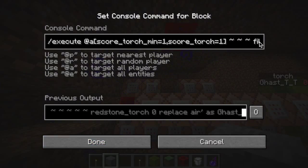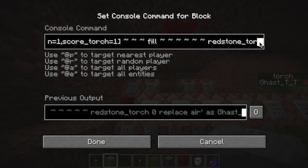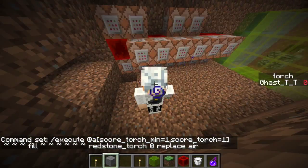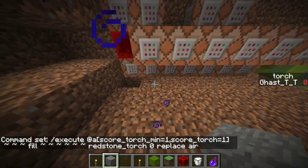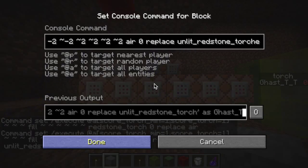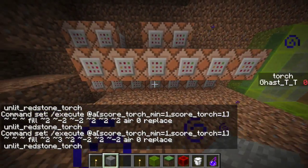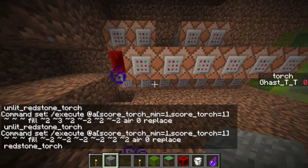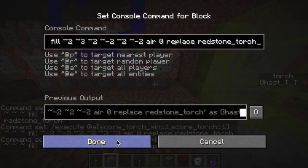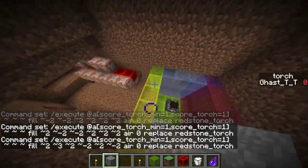It fills the block in their space — just that block — with a redstone torch, replacing air. Right here the second half where the legs are, and these six blocks are all filling various coordinates around me in a pattern like this.